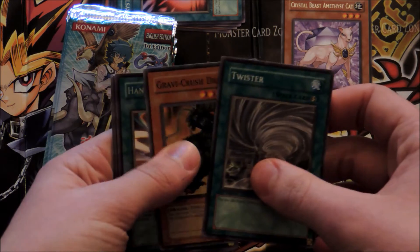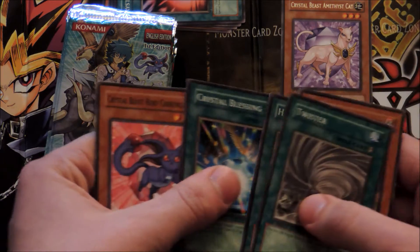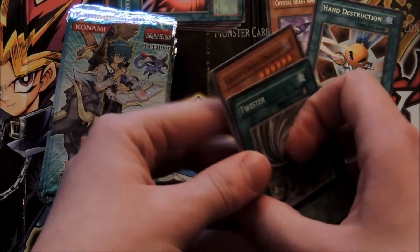Second pack: Twister, Gravity Crush Dragon, Hand Destruction, Crystal Blessing — oh, there's that — Crystal Blessing, and Crystal Beast Ruby Carbuncle again.